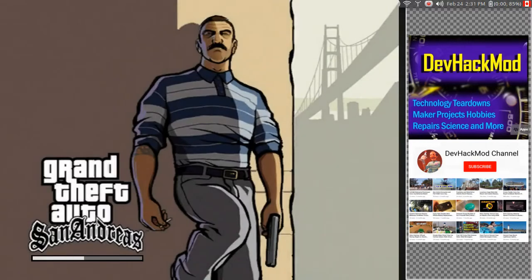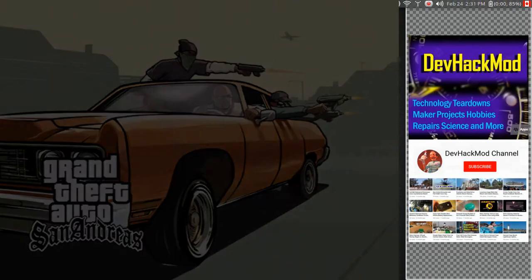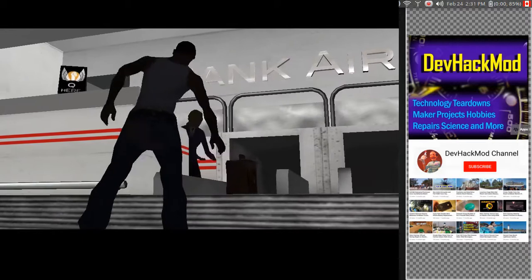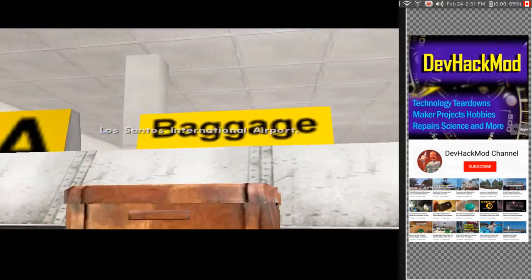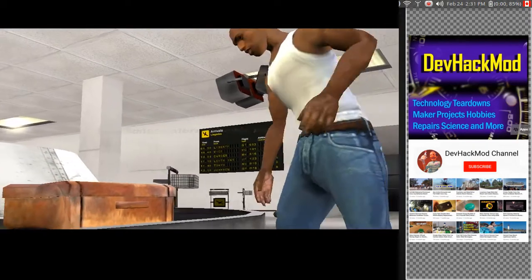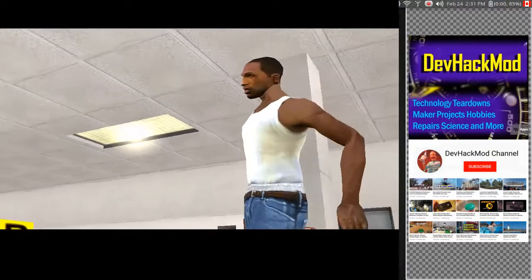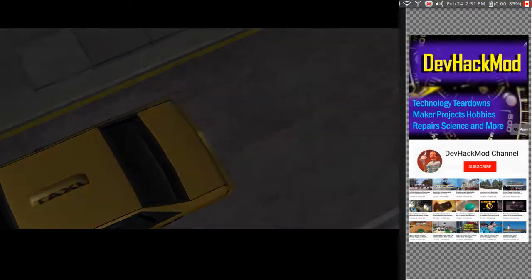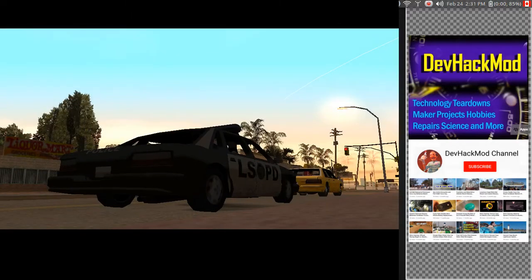And there we are. Now I'm seeing this full screen — I'm not sure whether you're seeing it full screen or not, or whether you're seeing the game shrunken. You may have the dev hack mod screen on the side. But I have this in full screen mode. This is just the intro showing a gentleman landing at the airport, getting a suitcase and heading back home. The rendering is not too bad — remember, this is an old game, so it looks a little choppy, but I'm still impressed on how it runs.